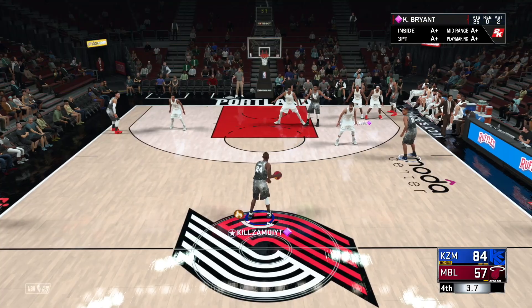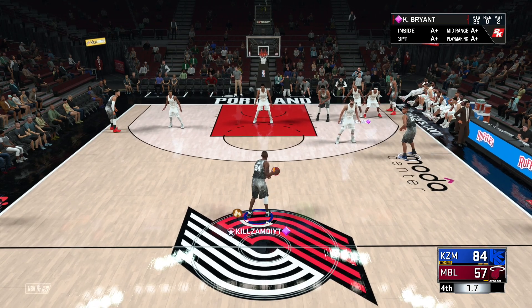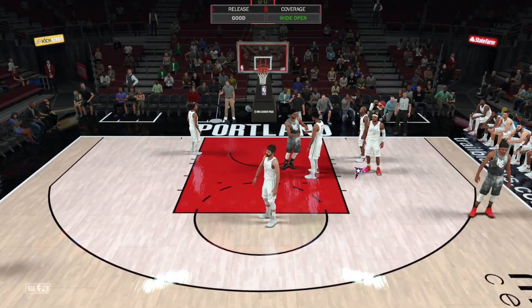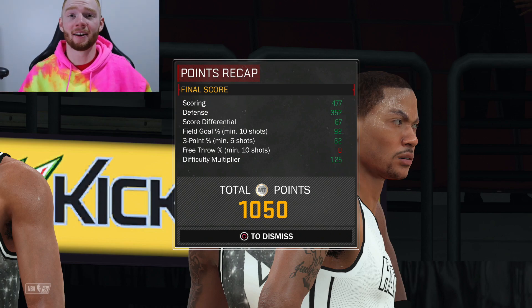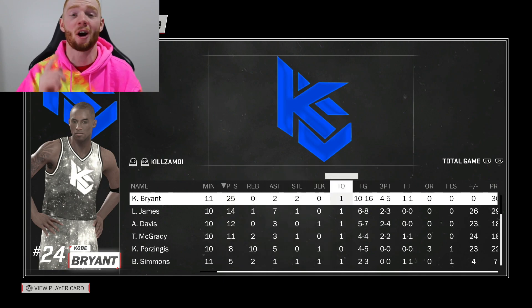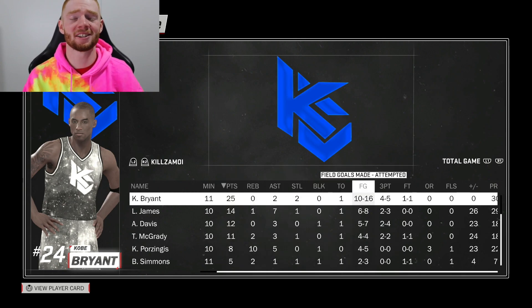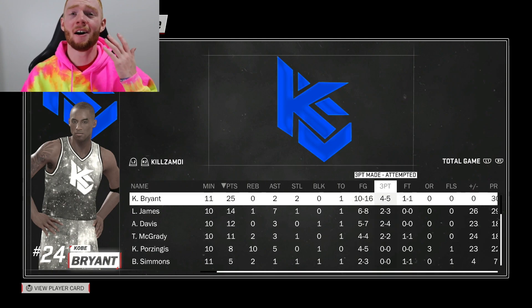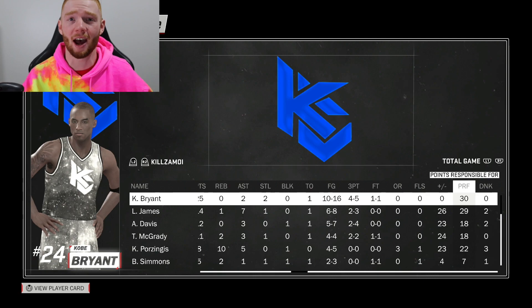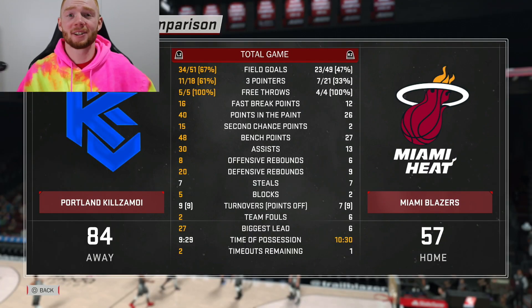I really didn't expect this in the normal game. I want to take a real deep three from the logo — unfortunately missed. My camera turned off but we ended up getting the win. Look at Kobe's stats: in 11 minutes, 25 points, two assists, two steals, one turnover, shot 10 of 16, four of five from three, 100% from the free throw line, responsible for 30 of our points. Pretty good game — and we won.